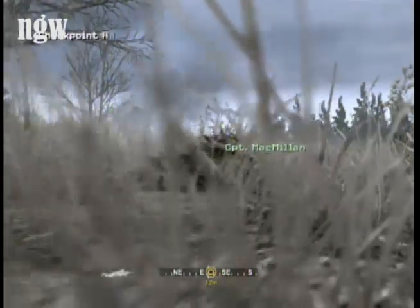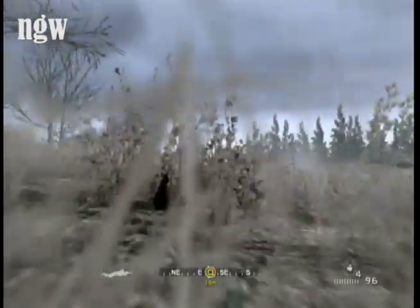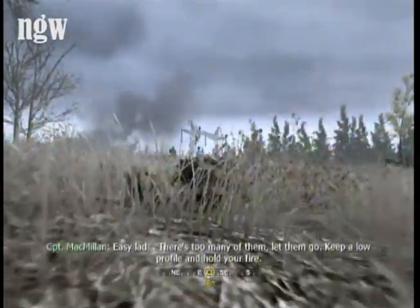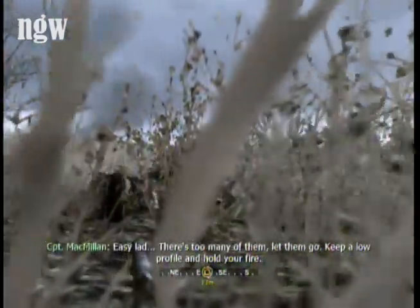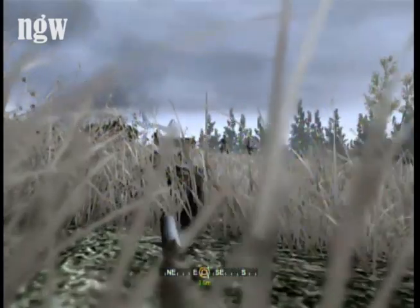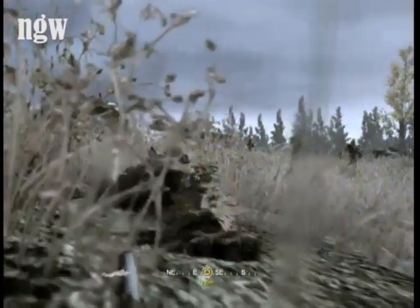Call of Duty 4 veteran difficulty video walkthrough for nextgenwalkgoose.com. I'm not going to say a lot on this mission or on this video because it's pretty simple. All you need to do is stay directly behind Macmillan and you'll be fine. You can pretty much put your head right in his ass because the collision detection lets you get that close to him, and if you do that then you won't be seen by anybody.